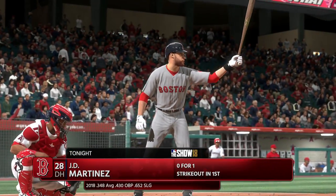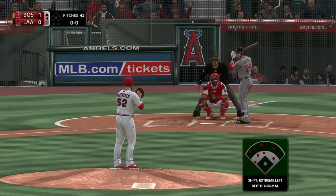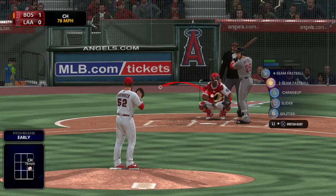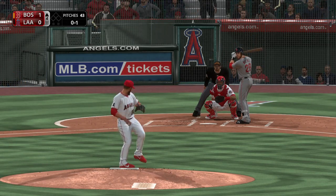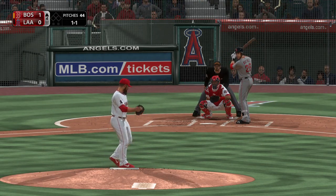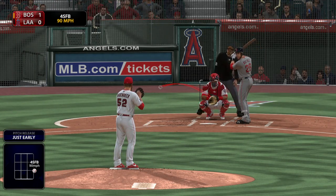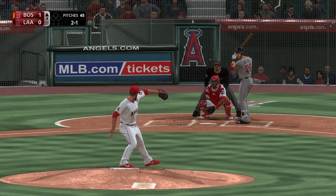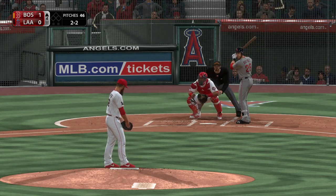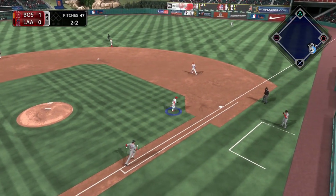Ready for another chance, J.D. Martinez, looking to bounce back after striking out his last time up. Ready to deliver. Here's the first pitch — takes a look at a strike over the inside corner. Started to go around but he holds up, ball one. Martinez, 30 years of age, was a 20th round selection in the 2009 MLB draft — what an absolute steal. This guy has gotten a lot of people some big raises in the organization. To be drafted as low as he was and turn himself into one of the biggest superstars in the sport — very impressive.